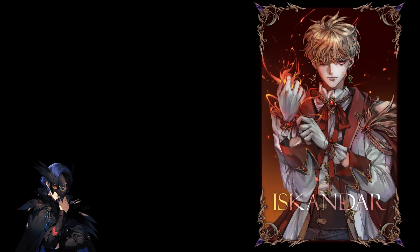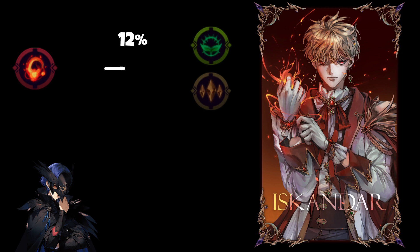Hello, Extocium Explorers. It's time to introduce our final, seventh hero, Iskandar, the Master of Fire. His fire element powers get a 12% damage boost against leaf and stone elements.